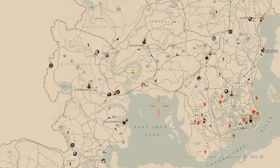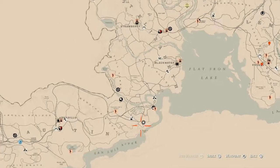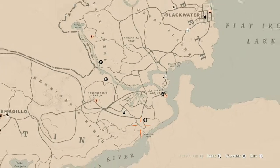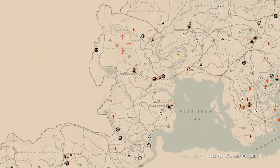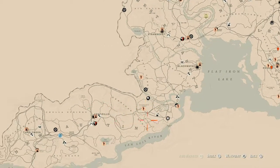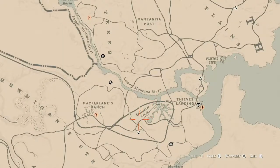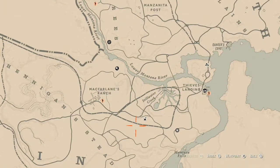The description box below will also have the cycles and a link to a video for the current cycle of fossils. Speaking of Madame Nazar, let's get her location — today she is down here near Hennigan's Stead in West Elizabeth, down near McFallen's Ranch.